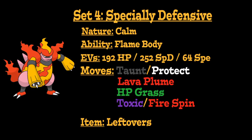Finally, for the last moveset of this video, we're going to run Magmortar as a specially defensive wall. We're going to give it a Calm Nature to increase its Special Defense but lower its Physical Attack, go with the Flame Body ability for that extra chance to burn opposing attackers, and an EV spread of 192 HP, 252 Special Defense, and 64 Speed EVs to give it maximum Special Defense, significant HP investment, and enough Speed to outspeed base 90 Speed Pokémon. For the item, Leftovers to allow recovery at the end of every turn.